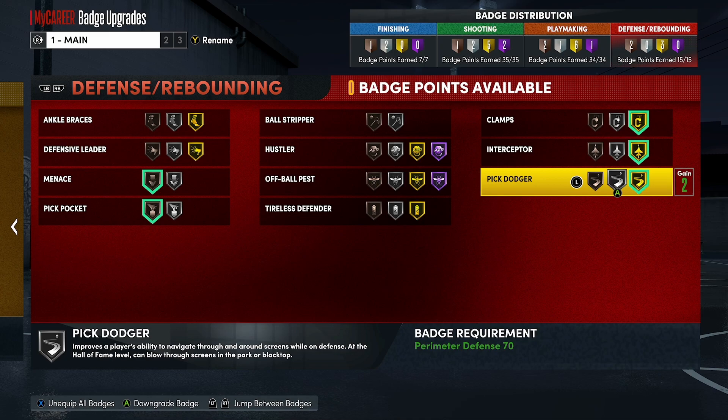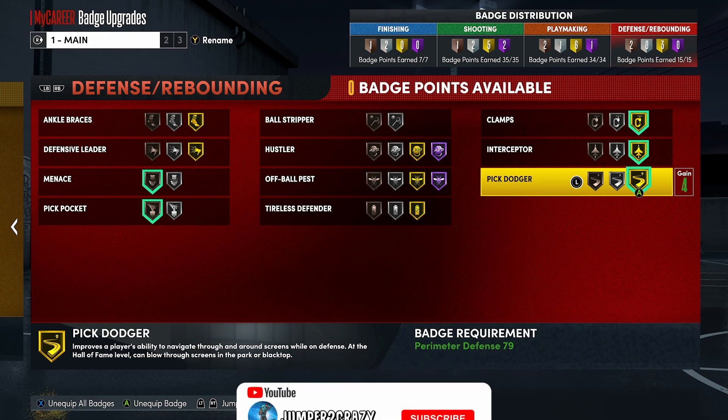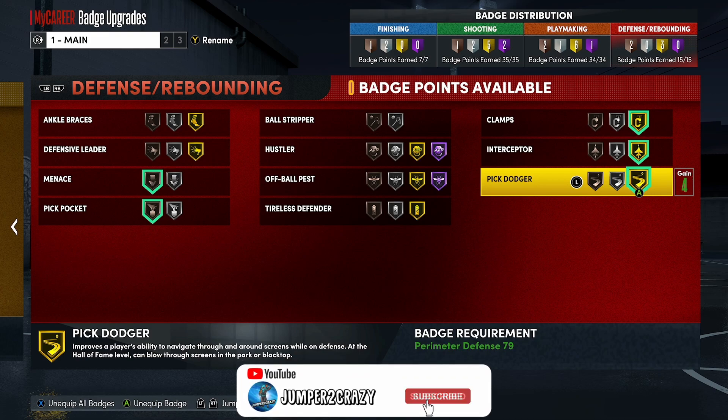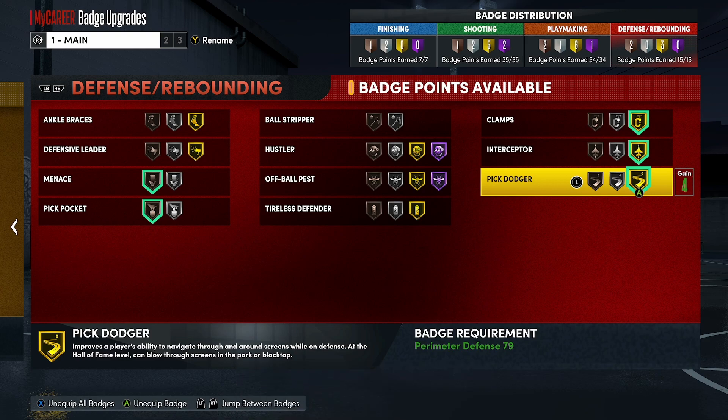Pick Dodger on gold comes in clutch as well. I need that because when I'm playing twos, or even if I'm guarding somebody at the perimeter, I know they're gonna set screens, so this is the easiest way to get over those screens. If I get Hall of Fame I will put that on Hall of Fame — probably put Interceptor on silver and put Pick Dodger on Hall of Fame, so I could get around that screen as quickly as possible. You do not want to be stuck on a screen — that's a wide open green, easy wide open green.